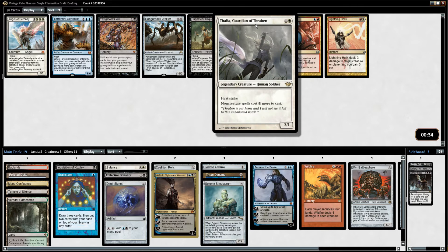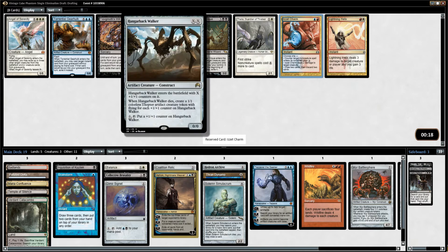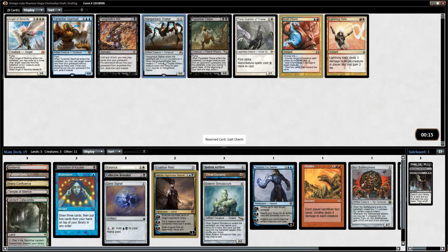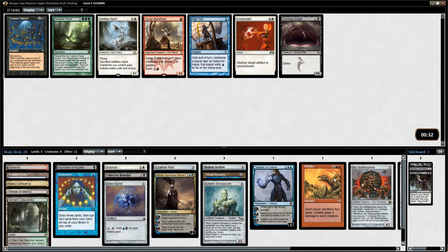Thalia is scary — making our spells cost more is bad. There's Izzet Charm if I really want that; Izzet Charm's not that bad. Hangerback Walker — it's a way for us to pump a bunch of colorless mana into it, and it's good post-Balance or post-Wildfire, because if it dies you just get a bunch of tokens. I've changed my mind — I kind of like the Hangerback.